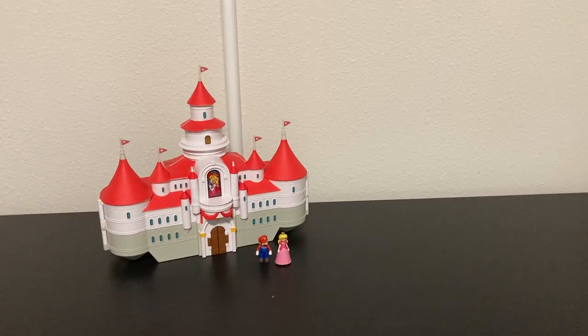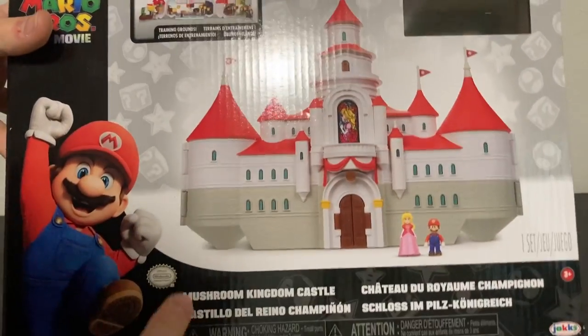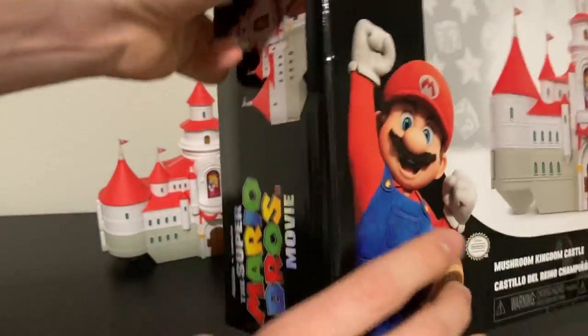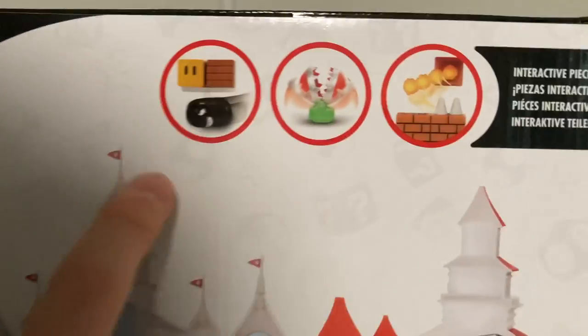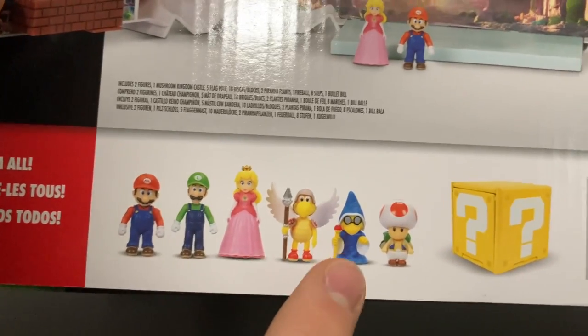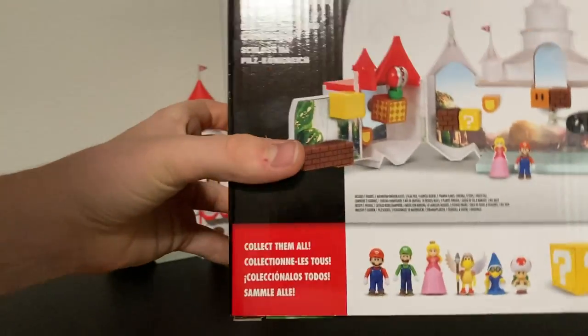Let's take a look at the box. The front shows the Mushroom Kingdom in different languages and a preview of what comes inside, with the Mario logo. On the back it shows off the inside play features, including the fireball. All the characters you can collect are: Mario, Luigi, Peach, Koopa, Kamek, and Toad — plus the van, which I have and will review separately.